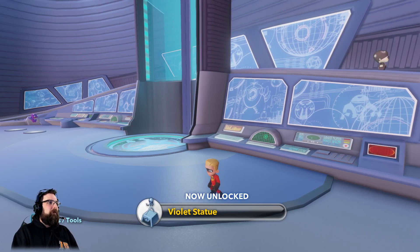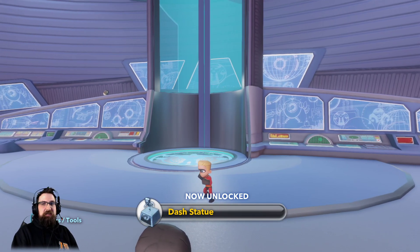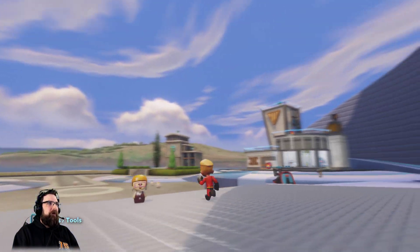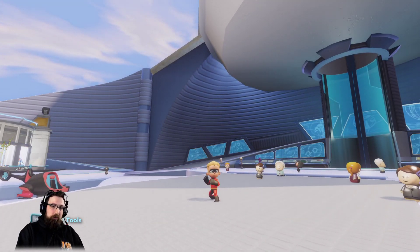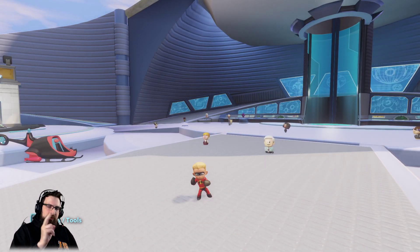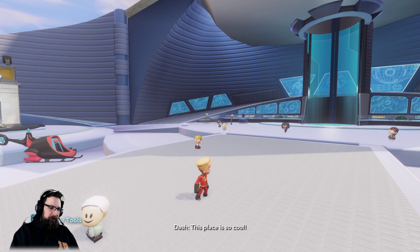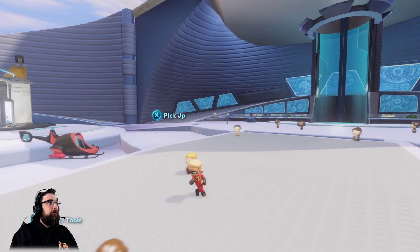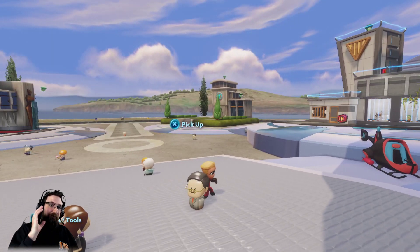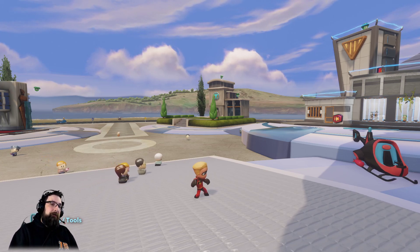We've got the violet statue, and it says this can be used in the toy box. That's pretty much it — these are all 26 red capsules available at the HQ. In our next video, I'm going to tackle the two islands. There are two islands but I'm going to split it into two videos — one's small and one's big. I hope you enjoyed the video and it was helpful. There's also going to be a comprehensive guide of green capsules later. Until then, Dorian Vey out.